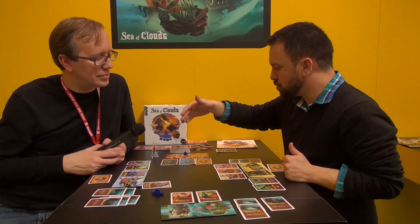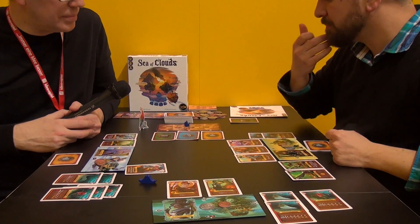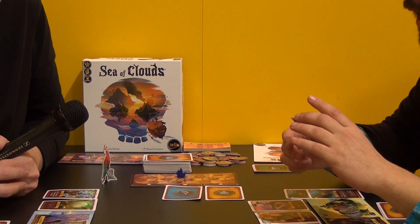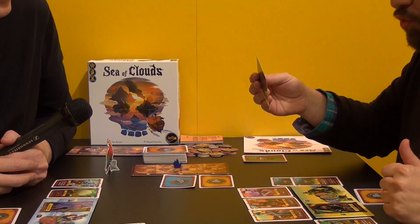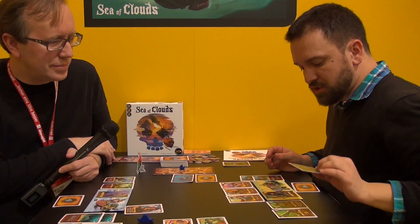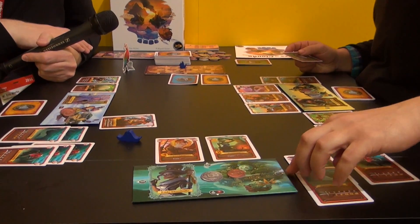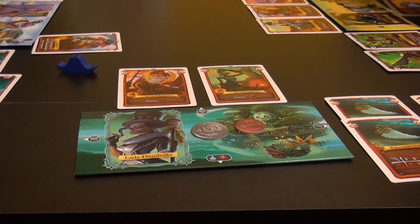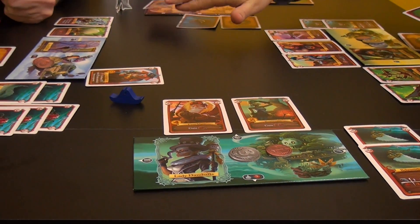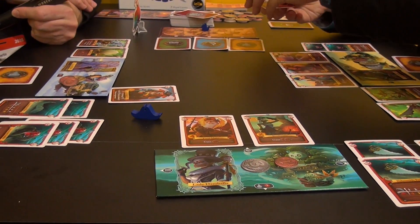Taking turns, we're going to take cards from the different shares of loot. To do so, we first look at the first one secretly, and we decide if we want to keep it or not. If we keep it, we just add it around our board — there are little icons on the board to tell you where all the cards go. And you put another card in the slot instead.